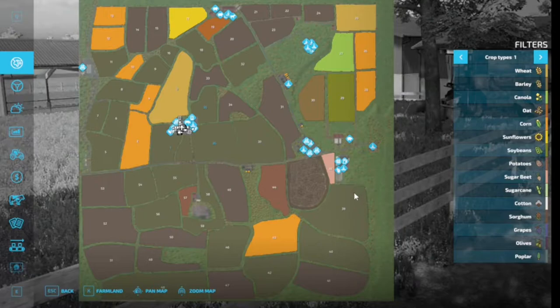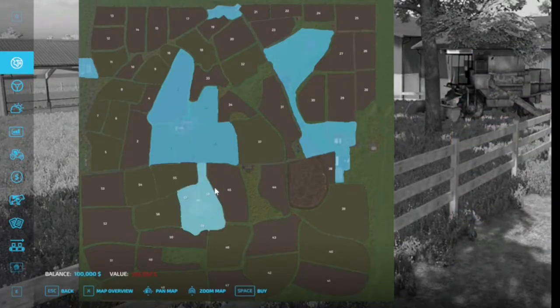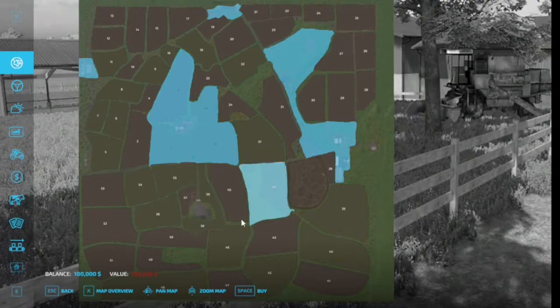There are a couple of locations that I would say are halfway starting areas. This is one of the starting farm areas — this is where you actually start. But there are two other locations I found. There is one farm over here coming in at $158,000, and then there is this one coming in at $183,000.